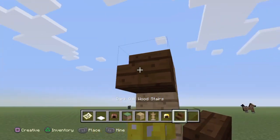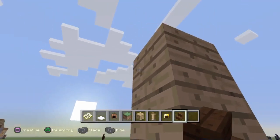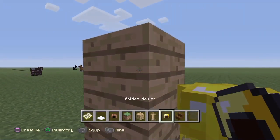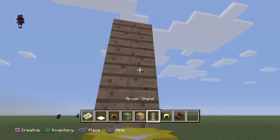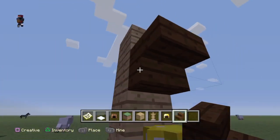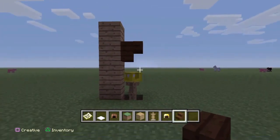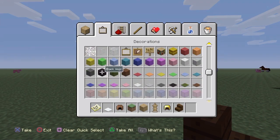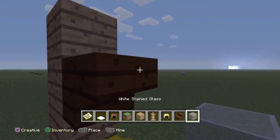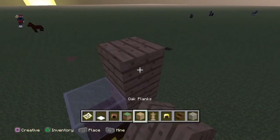You need to get some dark oak stairs and place them going down. Get your dark oak stair and place it just above it, then get your white stained glass and place that on top.